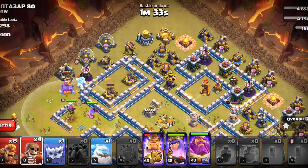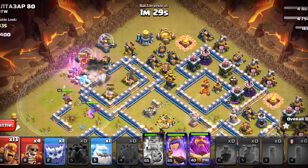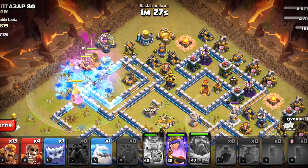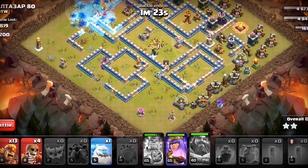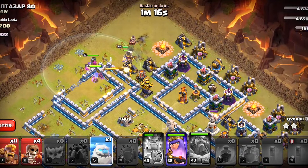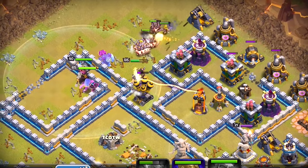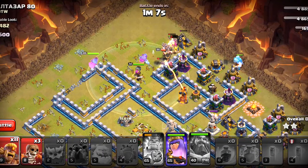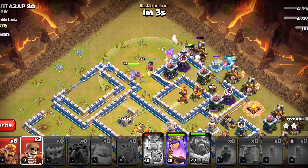Open the way here with Super Wallbreakers. Let's destroy the storages up ahead. The Queen should walk in and get that expo as well. The Super Wallbreakers were a waste. Over here we're gonna deploy more Yetis and Super Barbarians. Let's save the rest for the time being, then gonna open the path here with Super Wallbreaker again. We have used the Warden ability but it should be fine.